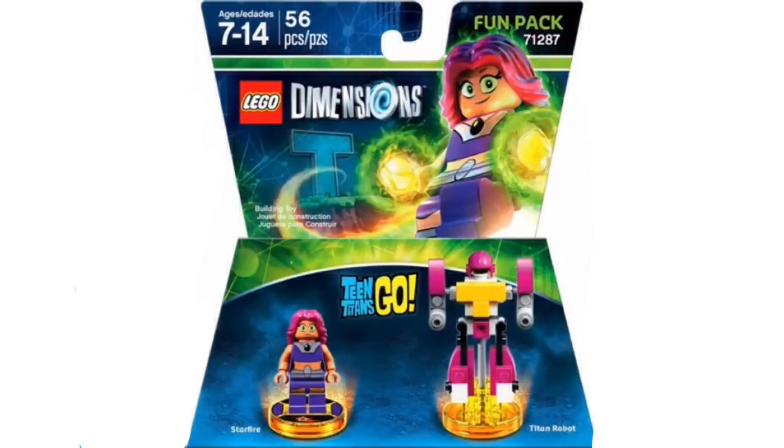Here we have the Starfire Fun Pack, set number 71287, with 76 pieces. We have Starfire and the Titan Robot. Starfire looks pretty cool — she looks like the Joker Land one except with a different hair piece. I love her pink hair and green skin. Everything looks exactly like she does in the show. I'd really like to see her hold some round green translucent discs to represent her magic. The Titan Robot will be rebuilt into the T-Rocket and the Robot Retriever. They use a LEGO minifigure helmet piece, but instead of a minifigure head, they use studs to create the face.